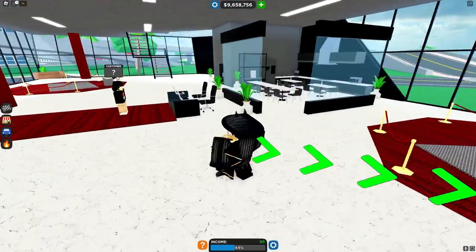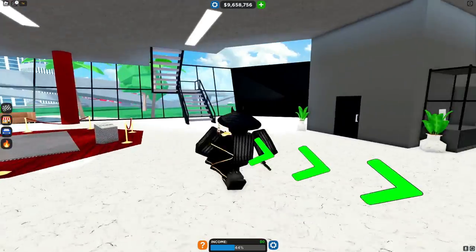And there we go. We have finished the first floor. That costed about $500,000, so let's go on to the next floor.